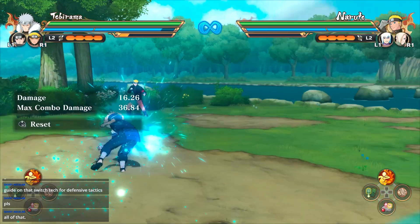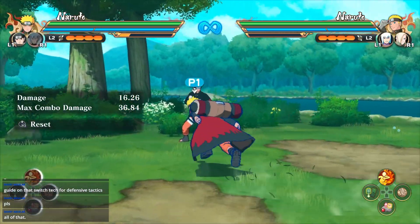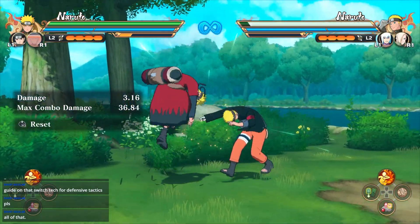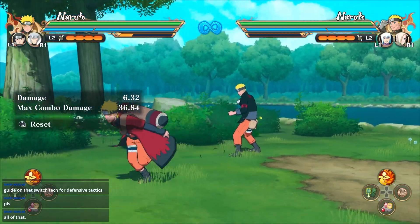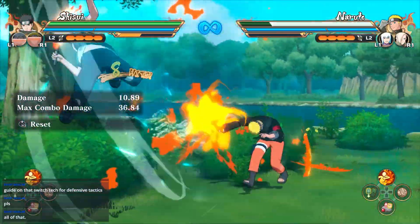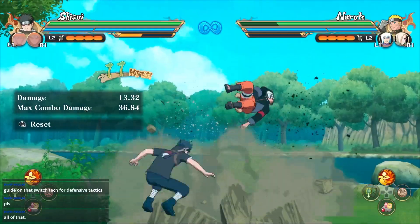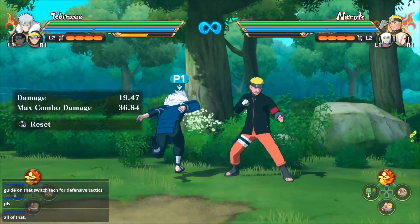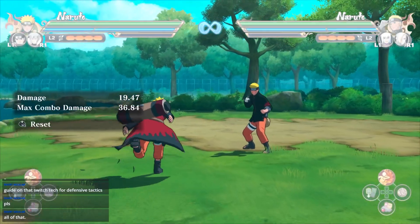Last but not least, we have what's called a pseudo-infinite — it's called pseudo because this infinite requires chakra. In Naruto's case, as you can see, I didn't need to use chakra at all when connecting those strings. Same with Shisui — I didn't have to use any resources at all. But with this infinite, you need to use a chakra dash in order to continue it.